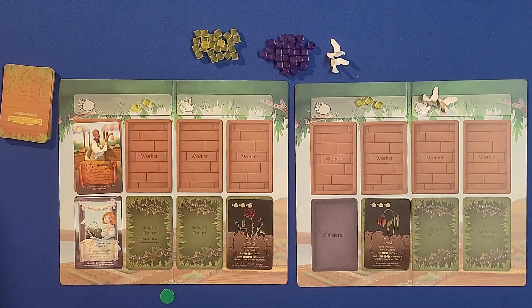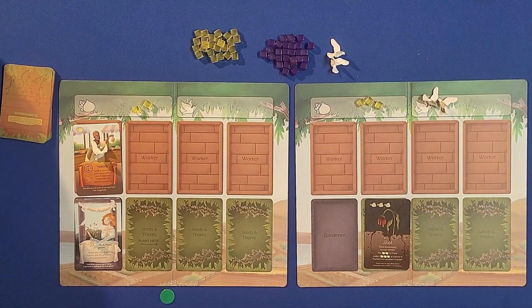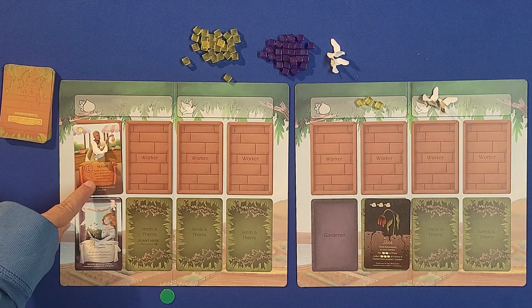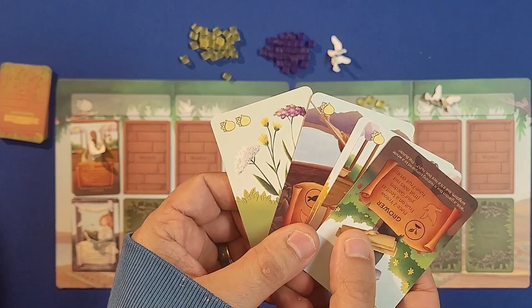To prune, they draw a card and then take that thorn card and discard it out of their pile, spending two fruit for that. This worker's ability says swap a card with another player's hand, so they go ahead and do that and get another card.